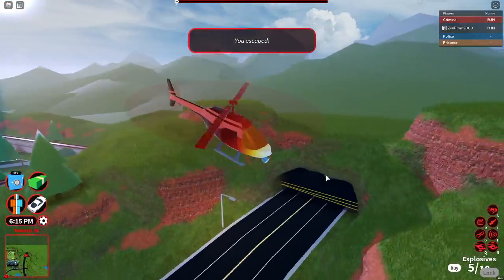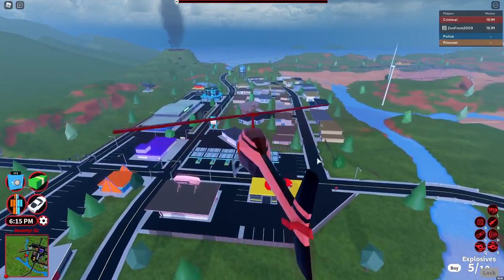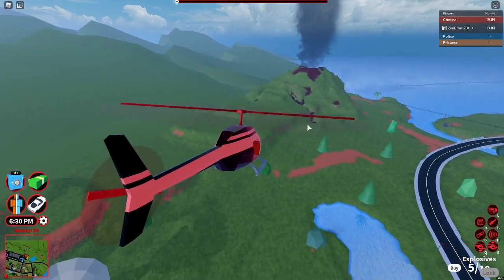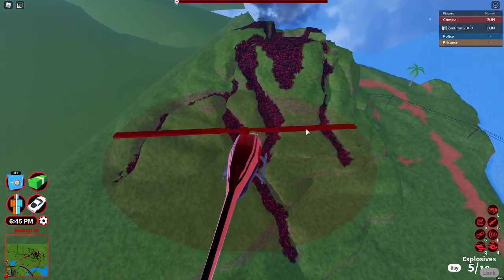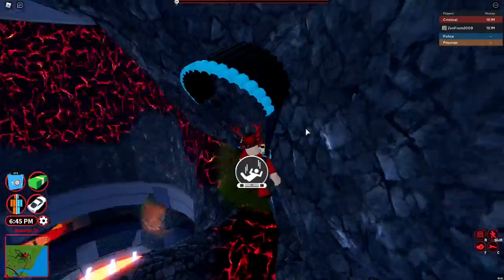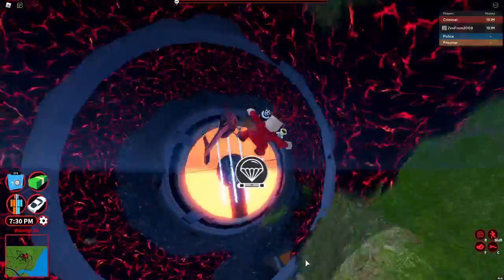Let's go to the volcano and get the Molten M12. There's also a satellite dish there — not sure why. The volcano eruption thing still works. Let me show you — if you jump off here, hopefully it doesn't get caught. Let's try this again.